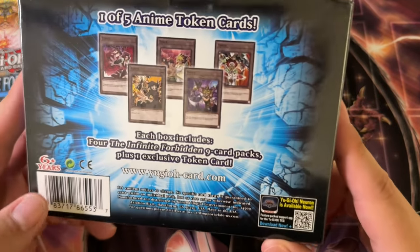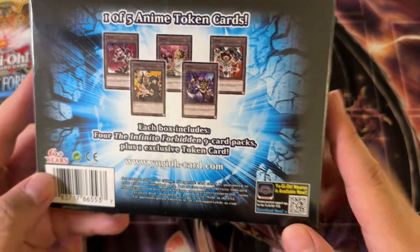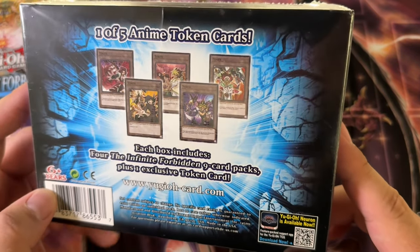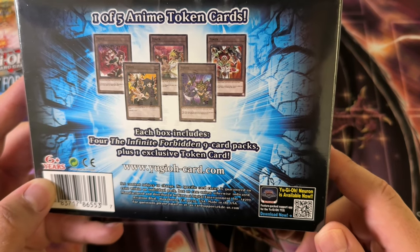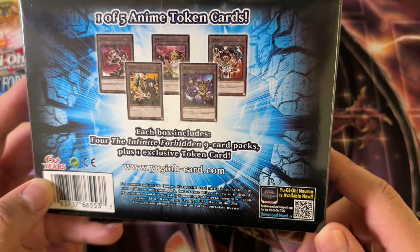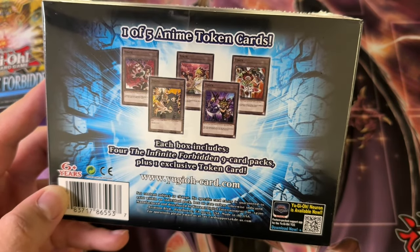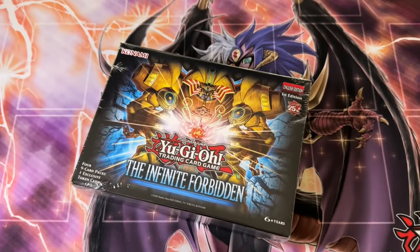Different tokens this time though — we got Akiza, it looks like Chazz, of course another Yugi token, and then maybe the Gimmick Puppet dude because there are some Gimmick Puppets in this set. Personally I want the Akiza — going for the waifu because Akiza is actually kind of hot. Anyway, let's go ahead and open these up.